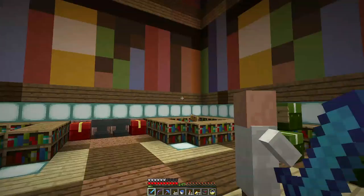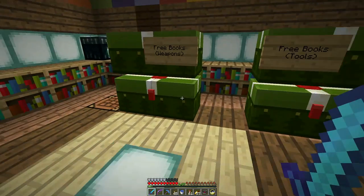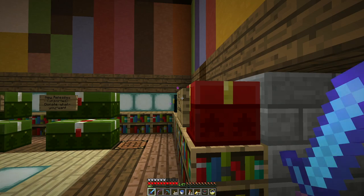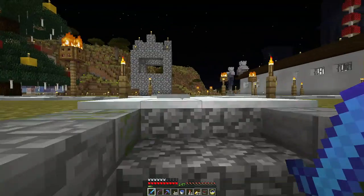The library is a place to put books, so we have some good books here — well, Bane of Arthropods 3, not so exciting, but Infinity is not bad, Protection 4, Mending, Power — good stuff. And then we have miscellaneous stuff here, and then donations. I'm carrying some stuff in my pocket, not sure why.